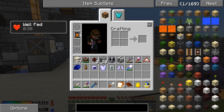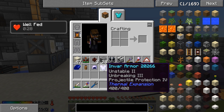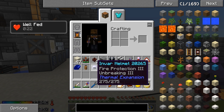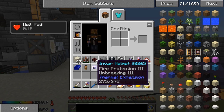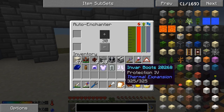I have done a little bit of enchanting since last episode. We got some Invar boots with protection 4, which isn't too bad. Last episode, we got the chest plate with Stable 2, Unbreaking 3, and Projectile Protection 4. I also got Fire Protection 3, Unbreaking 3 Invar helmet. So that's pretty awesome. We still need to do the pants, so I'm going to do that right now.